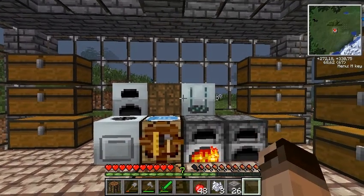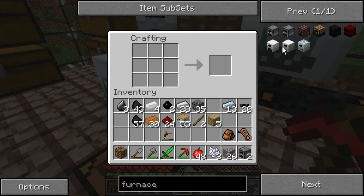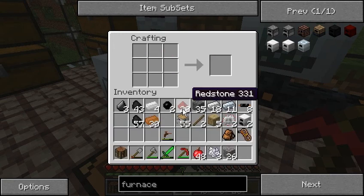Let me sleep through the night and I'll be right back. Okay, we're back and I want to build an electric furnace or two, so let's do that. We'll need two circuits and some redstone.